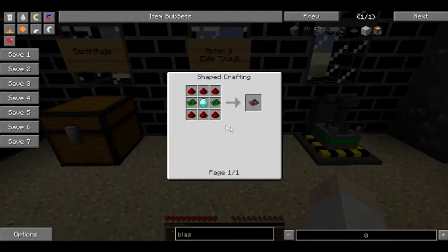To build an advanced circuit, here's the recipe, but I went over that when we built the fission reactor, so you can refer back to that video if you need more.